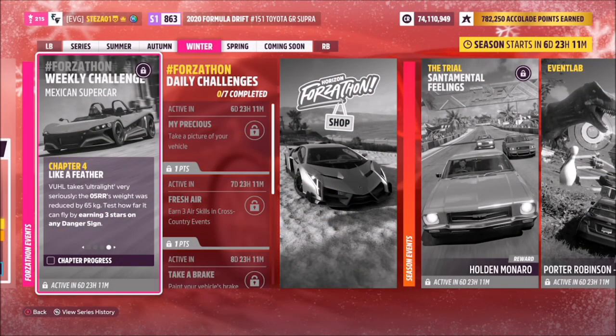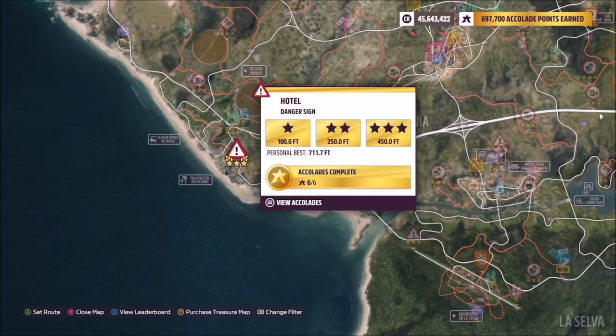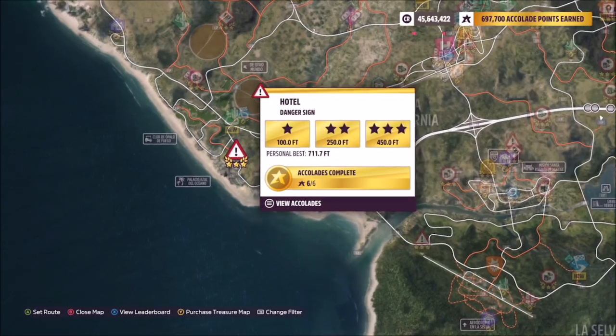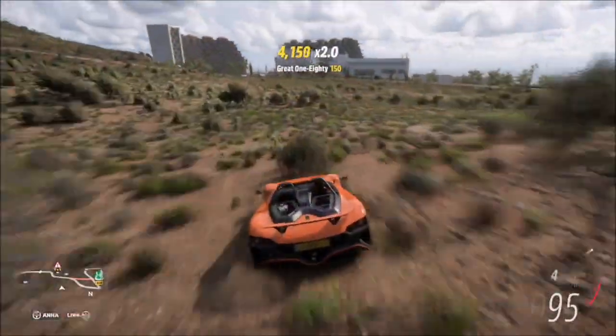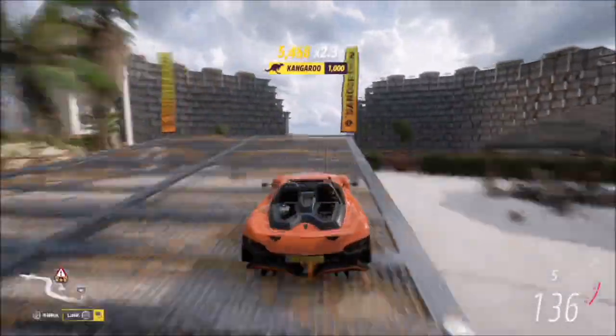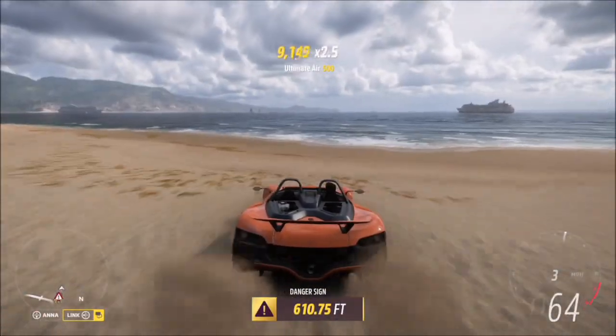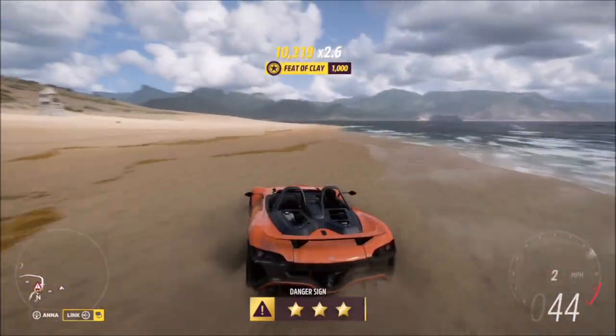The final challenge wants you to earn three stars on any danger sign, which is super easy. I recommend the hotel danger sign — three stars on here is only 450 feet, which is super easy for this car to achieve, especially when it's tuned. I would recommend four-wheel drive for this because you'll have to go on the off-road section to get a good run up to the jump. Start off at the hill, get a good run up, and you'll smash that three-star target.